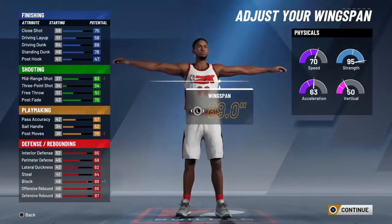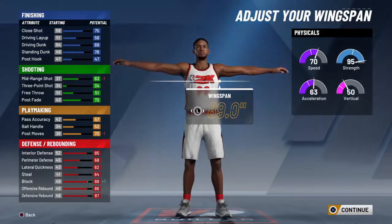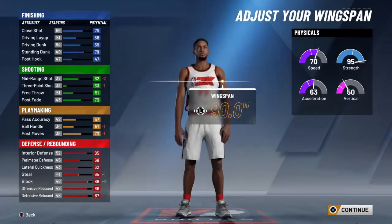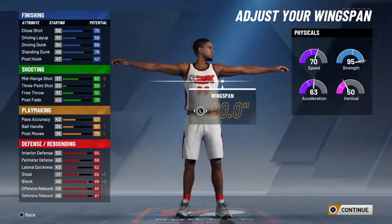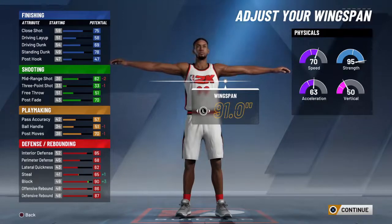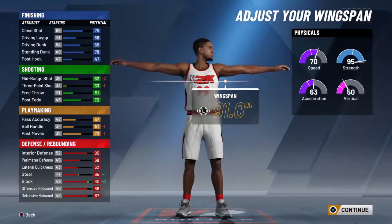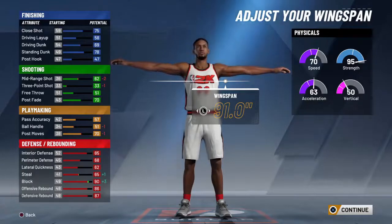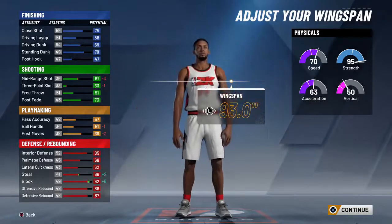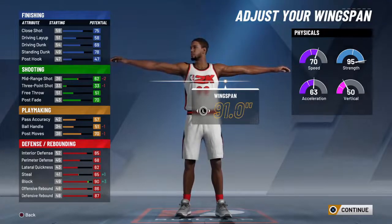On my main build I'm probably going to go to 91. I really don't care to push it because my mid-range is only a 63 or 64 anyway — it's not that good. Making it like this actually helps boost my build on defense. The longer my arms are, the more chance I get a steal. Block would be a 92 if I went all the way up, but it's fine here. Steal is a 65.